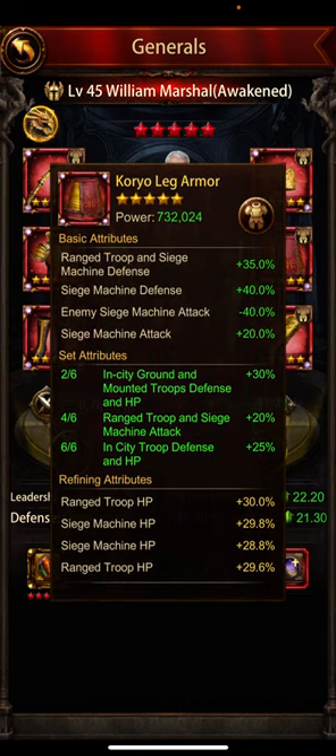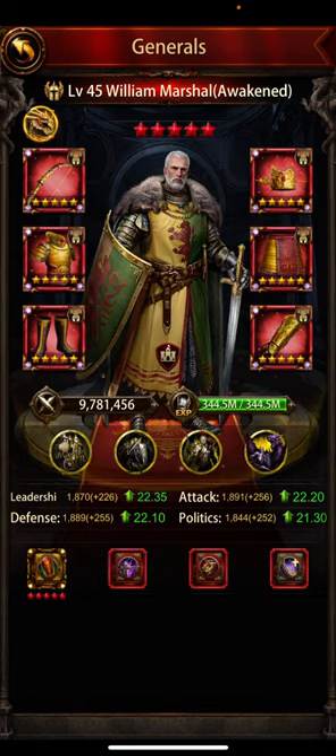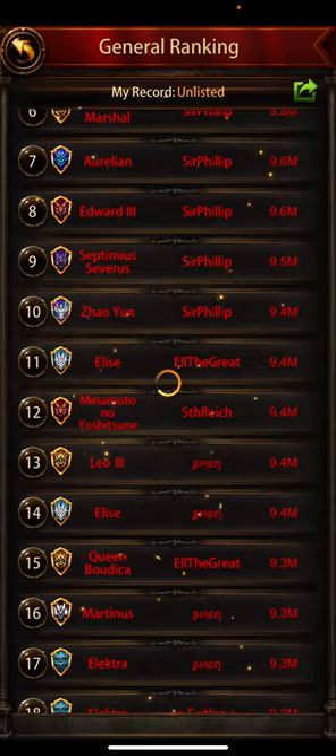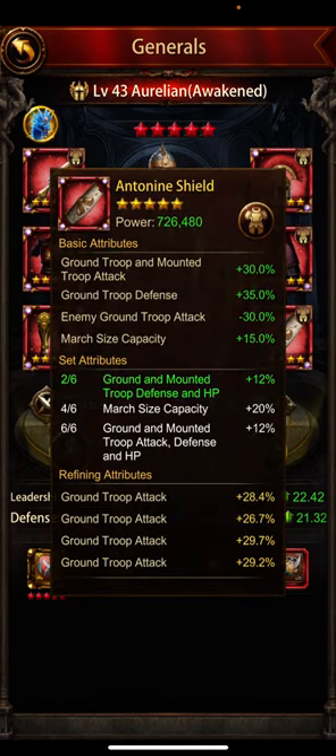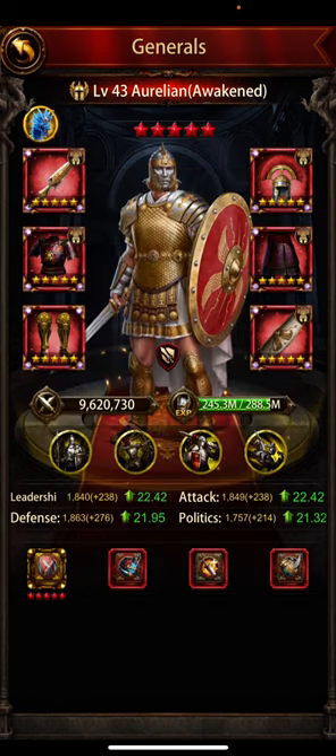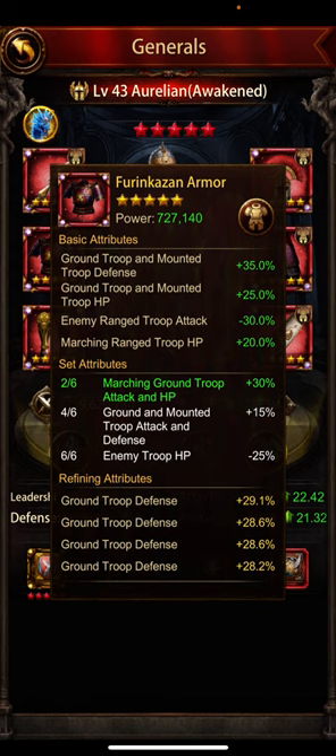Again range troop defense — I would do it differently, but who am I to question his decisions. Mounted troop HP and a combination of siege and range — again I wouldn't put range troop HP, but if it works for him. All percentages, no flats of course — at 116 billion you don't need flats, your top tiers will survive. This is a secondary general, not leveled up to 45. The Antoine shield — great gear. The fury leg armor just says ground defense, but with two out of six giving 30% ground troop attack and HP, okay.